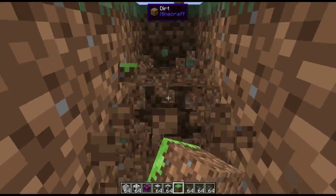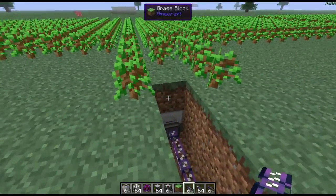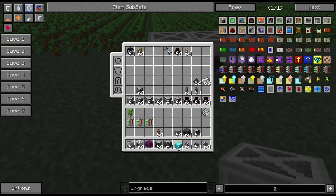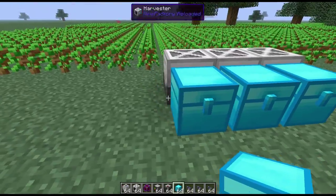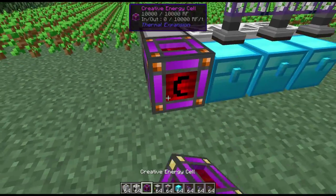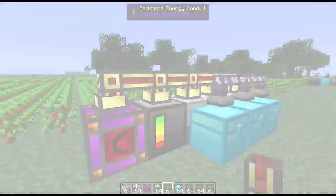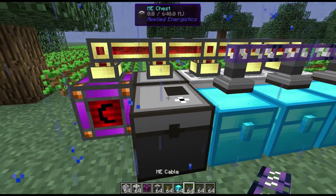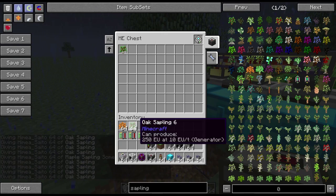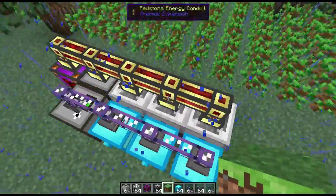Dig a short underground tunnel to connect the planter to whatever automated system you have on the outside of the border. At the edge of the farm, place your three harvesters and make sure you place a chest behind them — they need an inventory to output into. On top of these chests, put three basic import buses. Place a controller on the side and add power to it, making sure you're running power to all of your harvesters. Put an ME chest here, insert your storage disk, and connect your underground cable to the chest. The export bus should already be set to export saplings as soon as it's connected. Make sure to put all the upgrades in your harvesters so they reach across the entire area — the harvesters should now be working and harvesting trees.